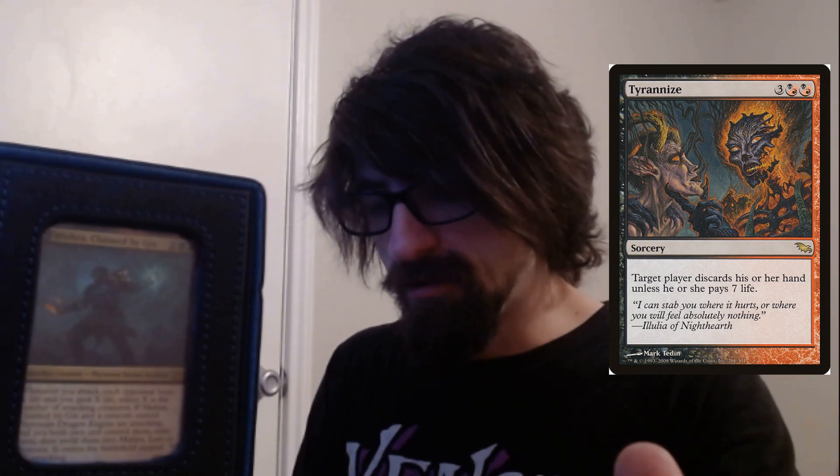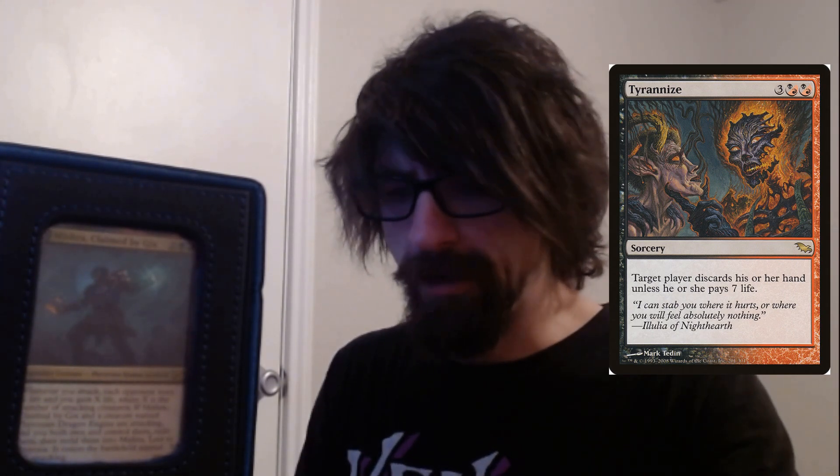Against Mishra, seven life is a lot, because you can get easy 12 damage out for free if they're not able to block Mishra himself.